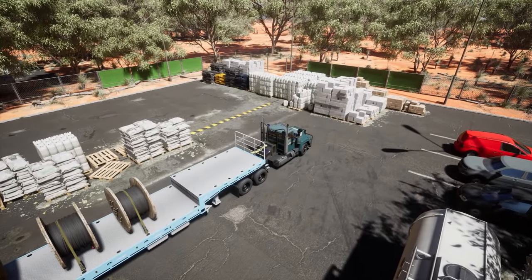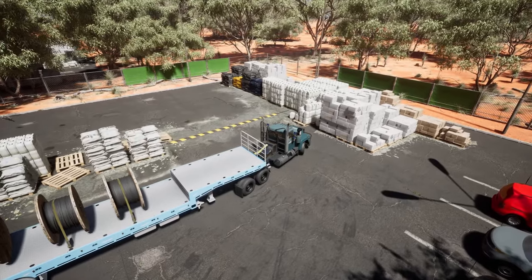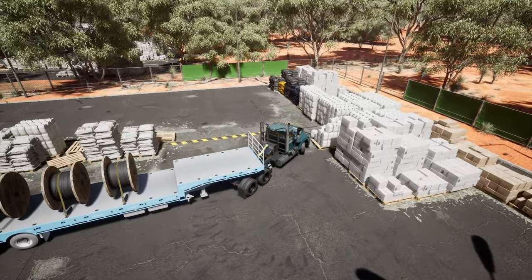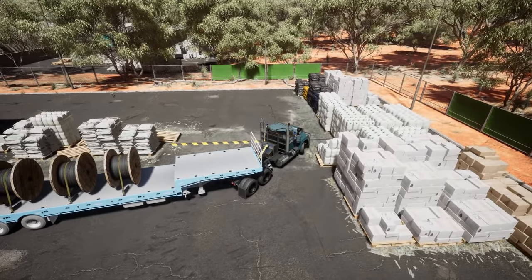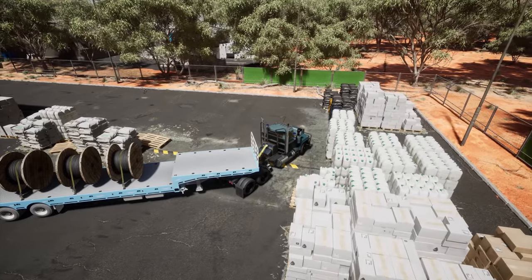Here we're going to take a slow drive out of the yard with these long road trains. You're going to have difficulty getting in and out of tight spaces — I think that's what they're trying to show here. You can also see the interaction as the truck goes over the speed bump. Everything seems to be really good and this is really promising.